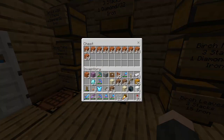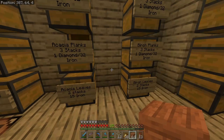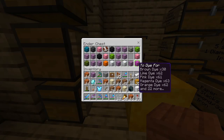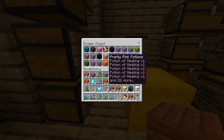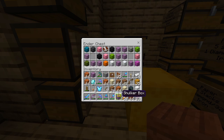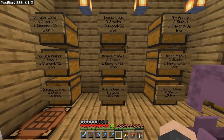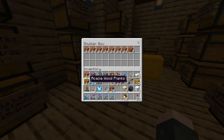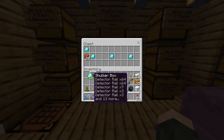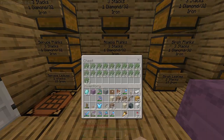We ran out of acacia wood, so we're going to purchase some rather than harvesting our own. It's one diamond for three stacks — there's one, two, and three. I ran out of room so I need to find another shulker box fast. I knew I had one empty one in there. We'll toss that stuff down for now so we can fill up this shulker box with acacia wood. Let's purchase the rest while we're here — one more diamond even though there's only a stack of 20. We'll grab some acacia logs.